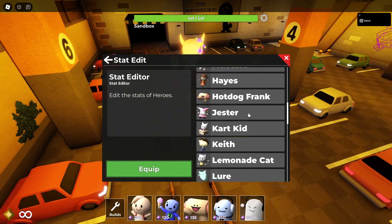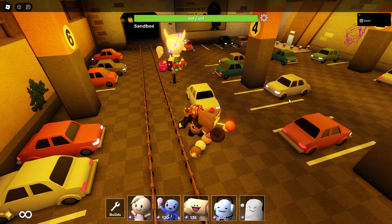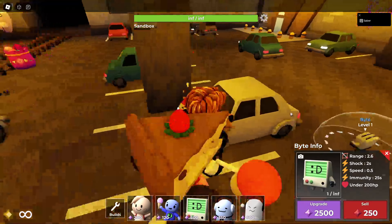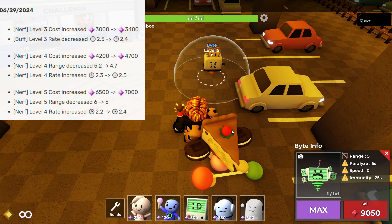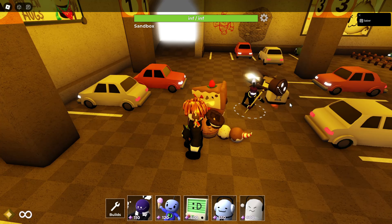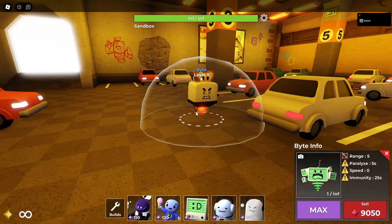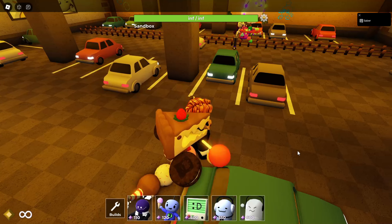Volt's point mana gain has been completely removed. We can't really test this in sandbox, but Volt is a good tower anyway. Bite now has a slower attack rate through levels four and five, is more expensive, and has lost range. They killed him in Destiny's Dawn and now he's even worse. He now has basically the same range as Chef — there is no reason for this. Just use El Goblino. They killed poor Bite.